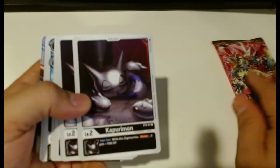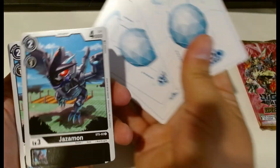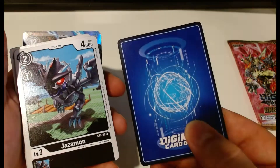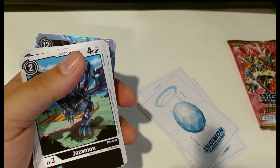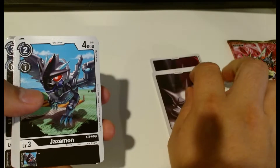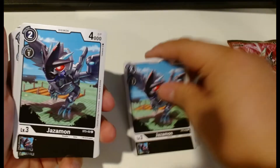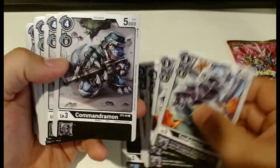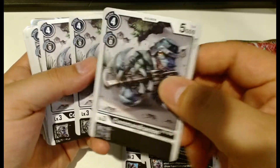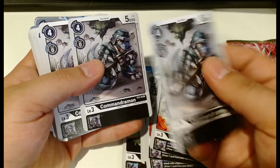Let's get into it. So we have Kapurimon — you get four of those. These are the eggs. You can tell the difference: the eggs are black and white and the regular cards are blue. We got four eggs. The quality is very nice because it's nice and thick — it almost feels like a slightly more flexible credit card. You got a full set of Greymons.